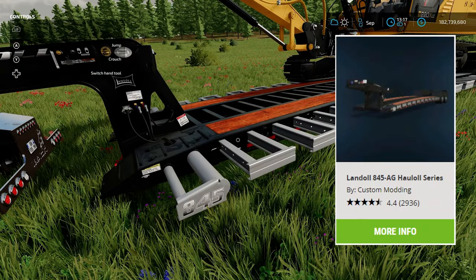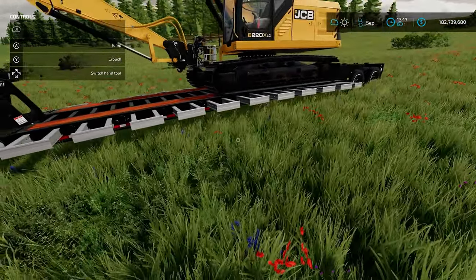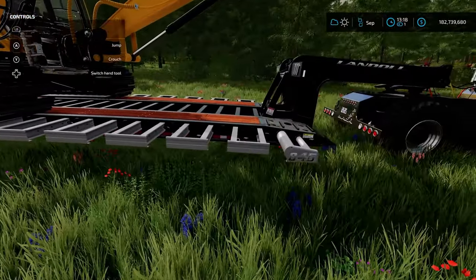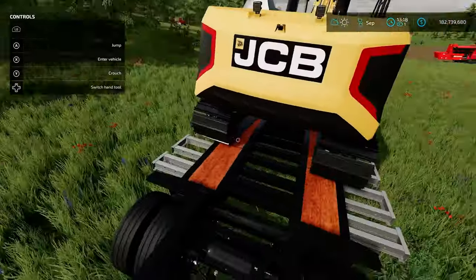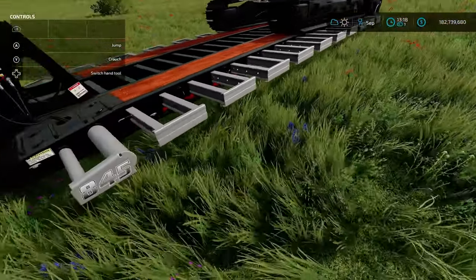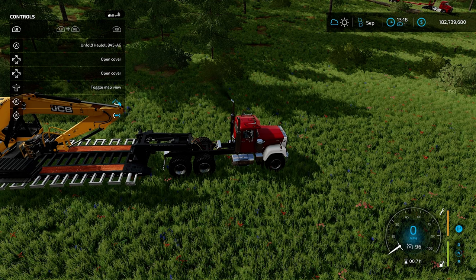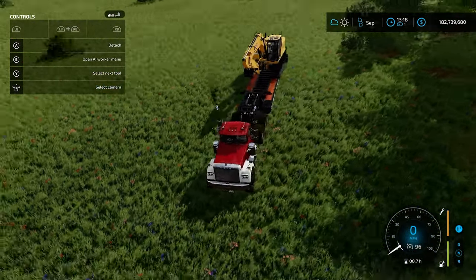This trailer is the Landall 845 AG Haul All series and it expands as far as you need to haul any equipment around. A lot of forestry stuff moves pretty slow since it's so large, but this thing is awesome. It's really long enough to fit anything — you can cram some smaller stuff on top front or back, and these wings extend in and out. If you don't need it this big you can close the cover and you've got a normal width trailer.